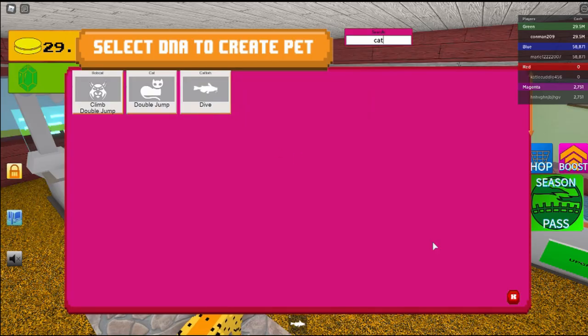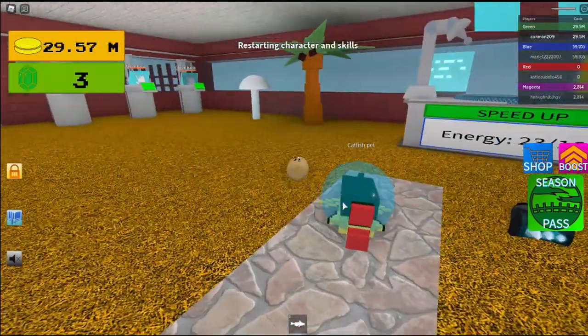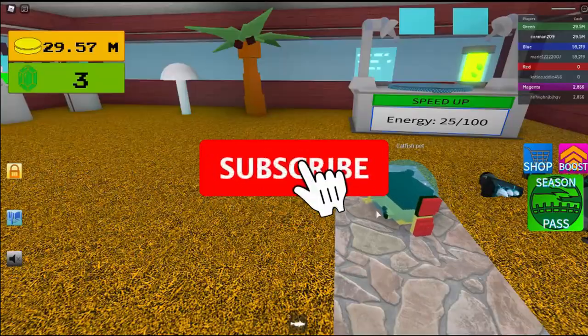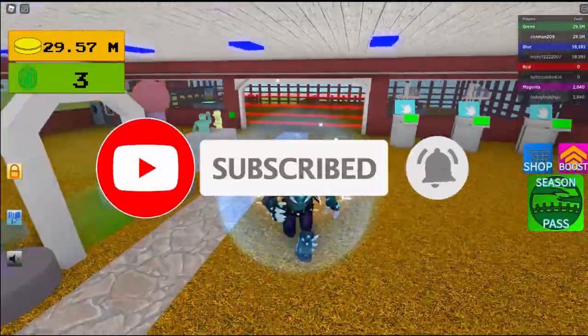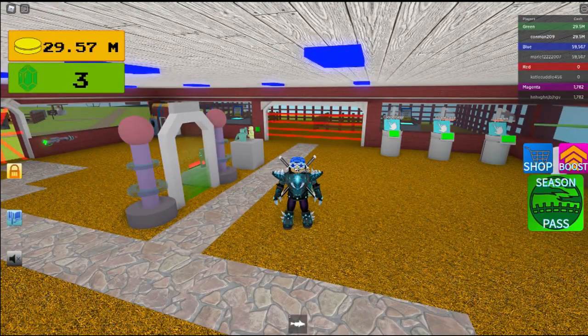The skill is Dive, and that's what it looks like in your pet slot. Thanks for watching — please like and subscribe to this video.